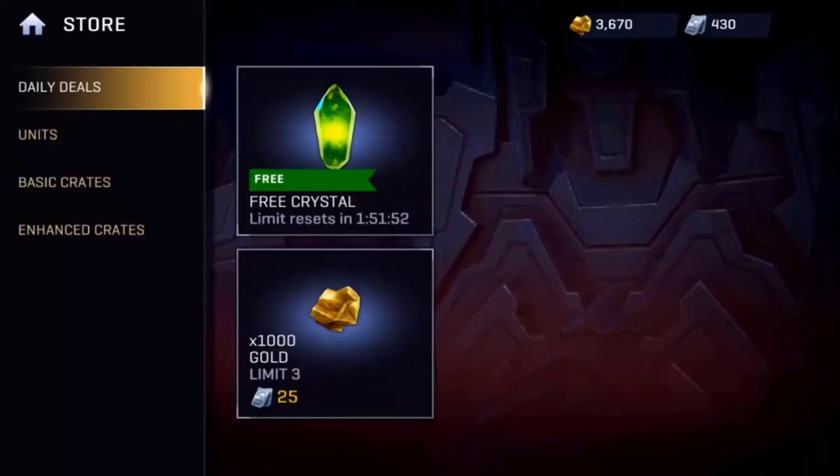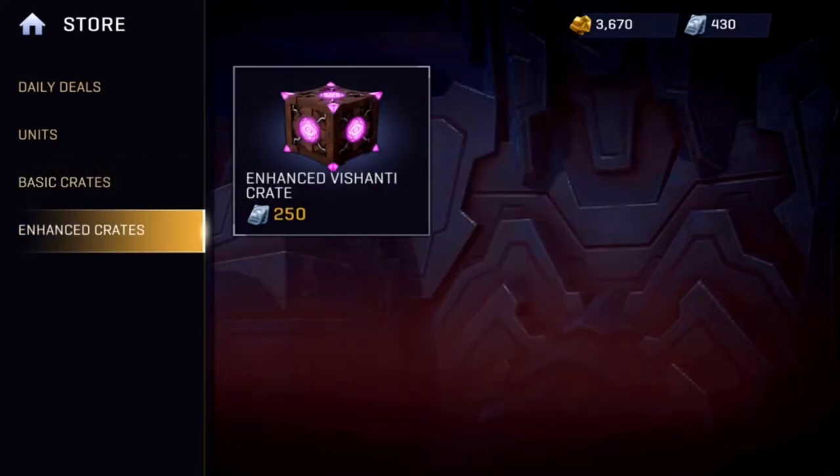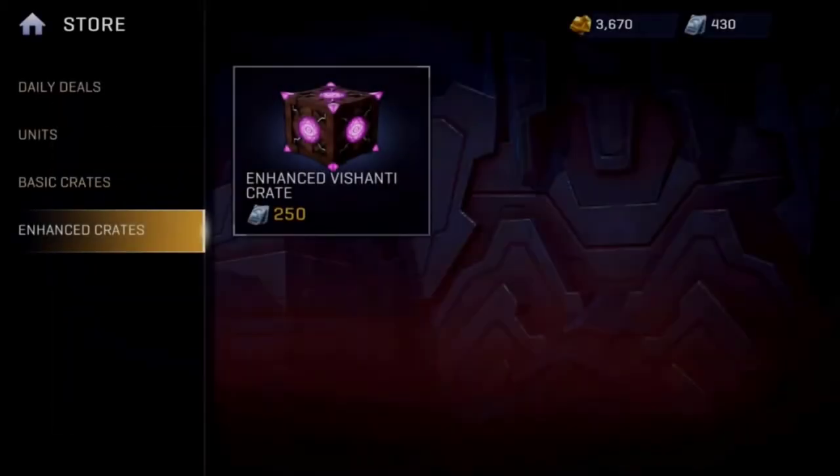It kind of cuts here because I am now a Recruit, the second tier. If we look at the basic crates we have them all still, but we also have enhanced crates unlocked for Vishanti — five Sorcerer Supreme gear pieces and one guaranteed uncommon or higher. The percentages are 56% and 43% for uncommon, because I am a Recruit now.